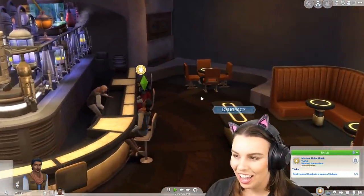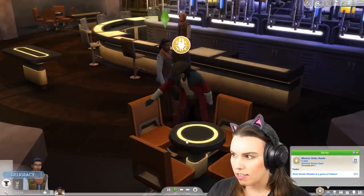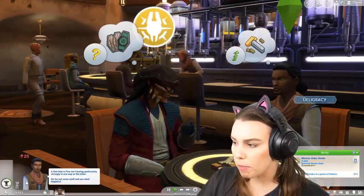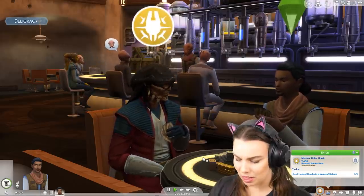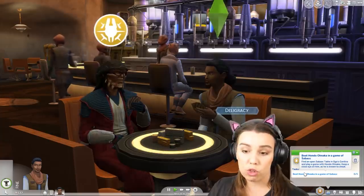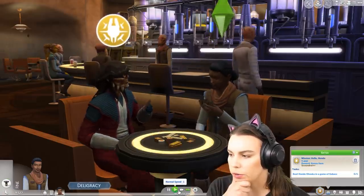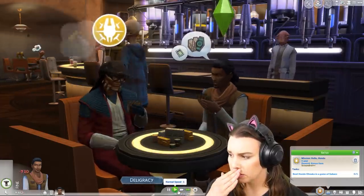Let's do the mission — we just have to beat him at sabacc. I'm confused with this table, it doesn't have any cards on it. Is this a spot where you can also eat? Our money goes down a little bit — oh no, stop spending all your money on this game! I didn't know it was costing me to play. I don't know if I want to be a scoundrel after all — it seems pretty costly. This is the money we're meant to be saving for our little R2-D2. We better win and get all our money back plus more, otherwise I'll be upset.